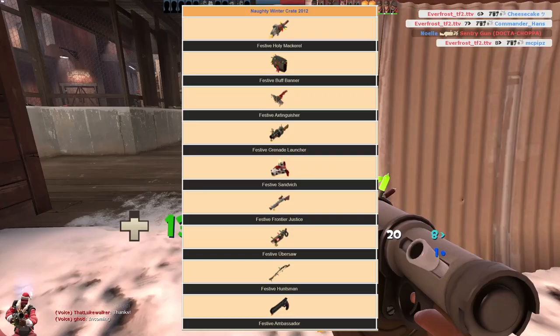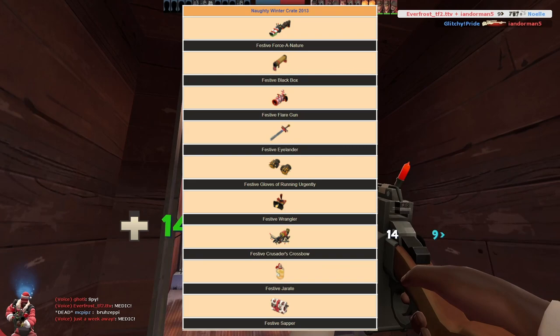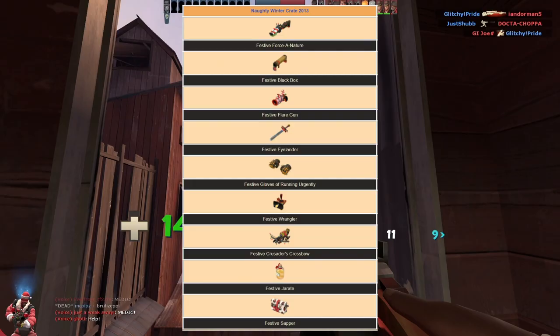The following year we received the Holy Mackerel, Buff Banner, Extinguisher, Grenade Launcher, Sandwich, Frontier Justice, Ubersaw, Huntsman, and Ambassador. 2013 saw the release of the Force of Nature, Black Box, Flare Gun, Axtinguisher, Gloves of Running Urgently, Wrangler, Crusader's Crossbow, Karate, and Sapper.